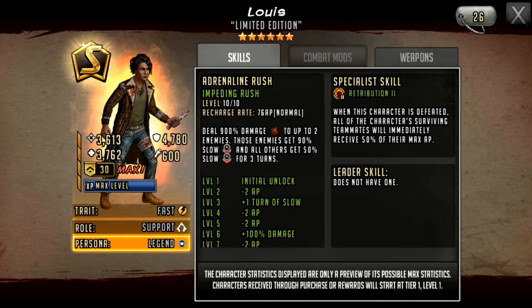His adrenaline rush is called Impeding Rush, costing 76 AP. It deals 900% damage to up to two enemies — those enemies get 90% slow and all others get 50% slow for three turns. There are two main parts to this rush. The first part deals huge amounts of damage, quite similar to someone like Michelle in the six-star era, where he focuses on one character — the target you select — and a random other character on the defense team. In the Michelle era, this turned out to be a negative due to characters like Payback and Bide, where you wouldn't want that random character attacked, especially a Payback character because it reflects rush damage.